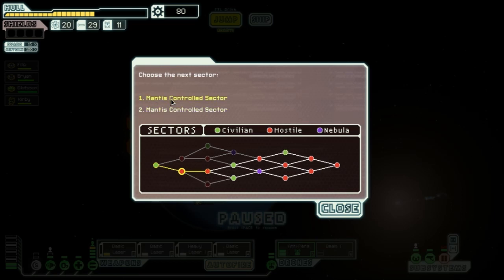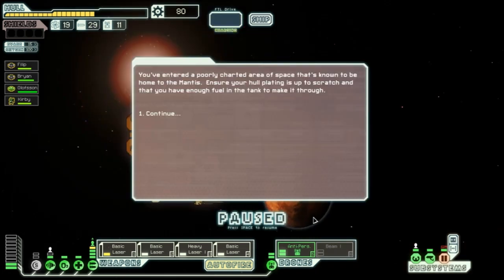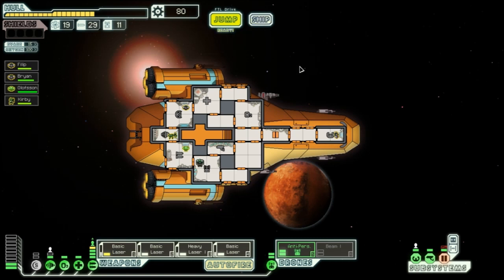We choose the top mantis-controlled sector for the next jump and wrap up the episode. Sorry the Engi run failed, but hopefully with the Red Tail ship we'll make it all the way to the boss. We've entered a poorly charted area home to the Mantis — make sure hull plating is solid and fuel tanks are full. Thanks for watching, and please leave a like!